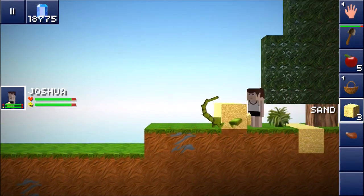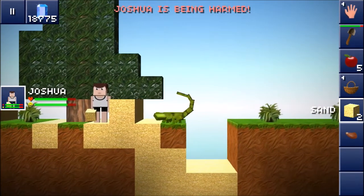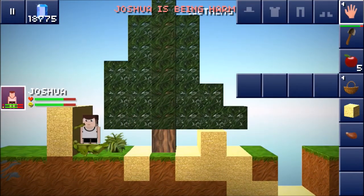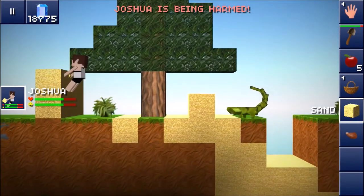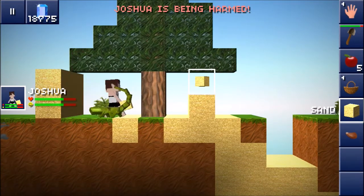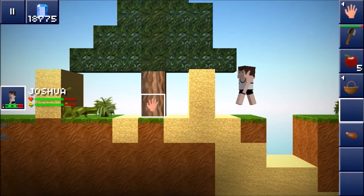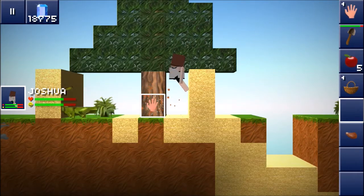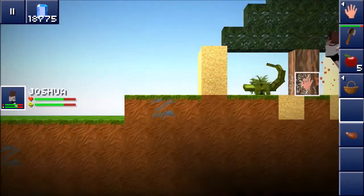So what you gotta do is place the first stand — he goes through that, he goes through that apparently, and he goes over that one. Ow! Oh look at that, the tree moved up. All right, you go like that, and then look at that — you trapped him! But you gotta make it fancy if you want him to act nicely; you gotta make him a nice little house.